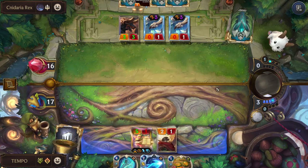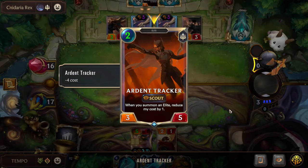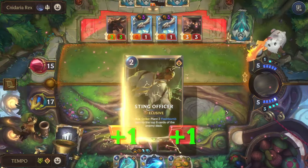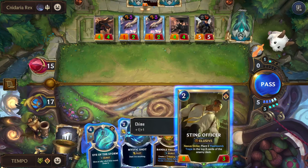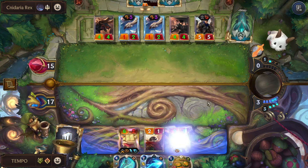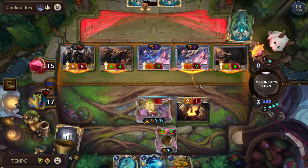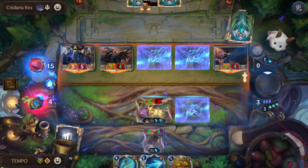We can play Bird. This Ardent Tracker is actually going to be really annoying. Random shroom. Garen? Garen just makes these 1/2s — not that scary. Sting Officer. That's fine — I go to four HP. But I think I can just straight-up kill them next turn. Let's just full send our damage.